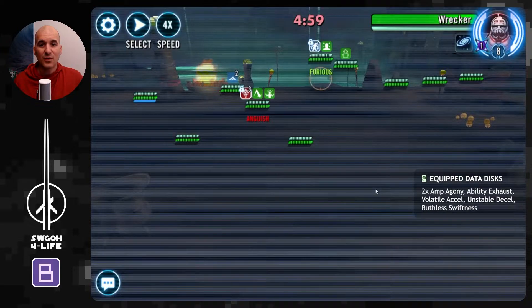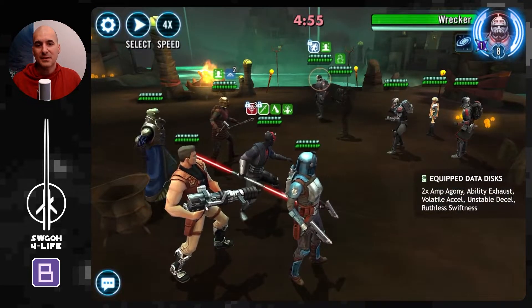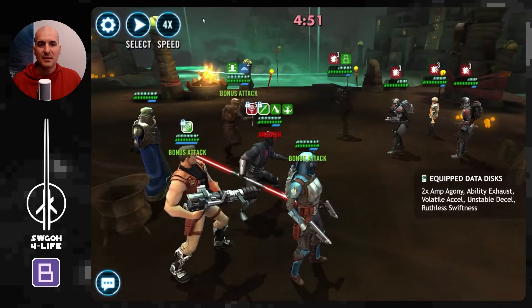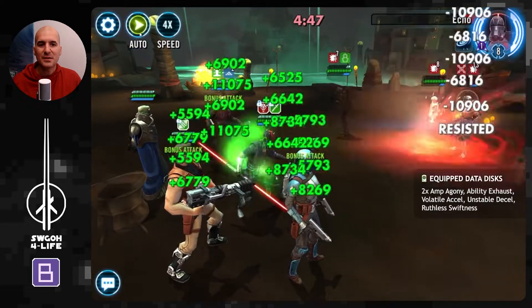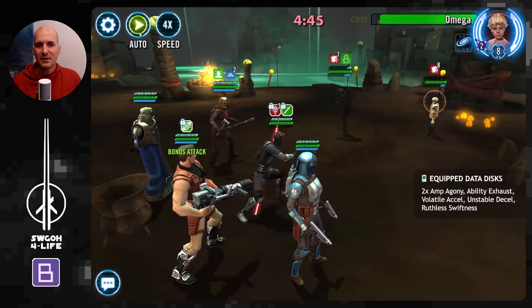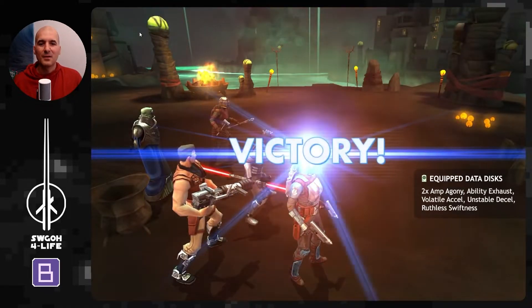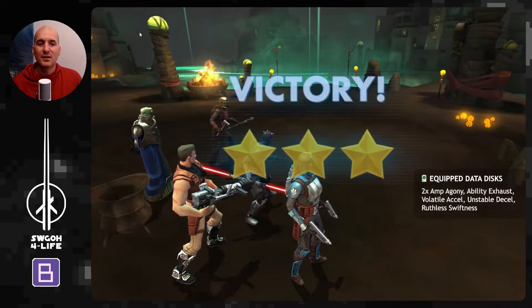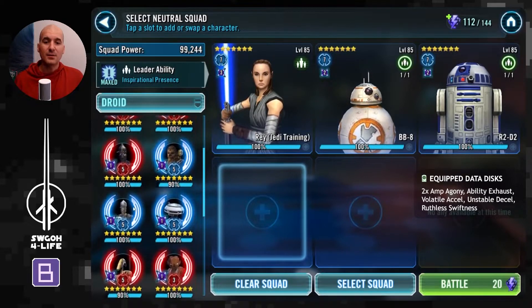Moving up, we've got Maul — this would also work versus an over-prepared Bad Batch team, because it doesn't matter how fast they are. Maul gets a turn because we put Daze on somebody, and as soon as that happens you can just hit autoplay. You get so much bonus turn meter from Ruthless Swiftness data disks that they won't be able to outrun your guys. So Maul, even against an over-prepared Bad Batch team, would still work absolutely great here with the help of Wat Tambor.